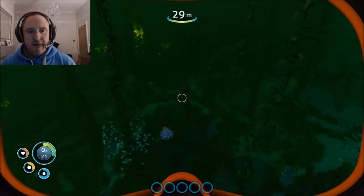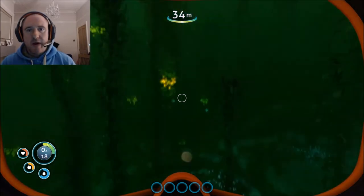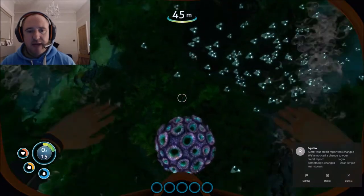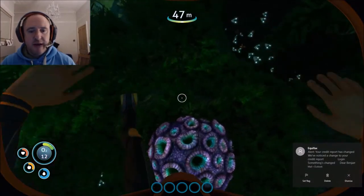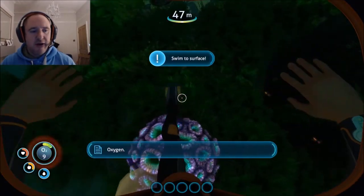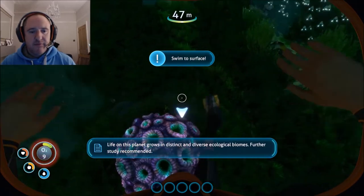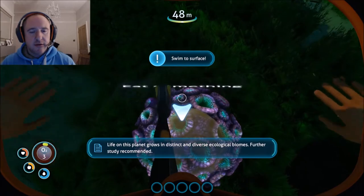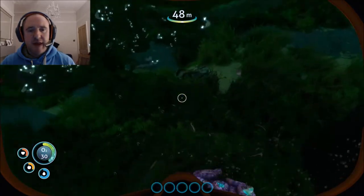If you find yourself running out of air, don't head to the top. Look for these brain corals - they release oxygen. Just hover over one and it'll give you 30 seconds of air, which is really handy.